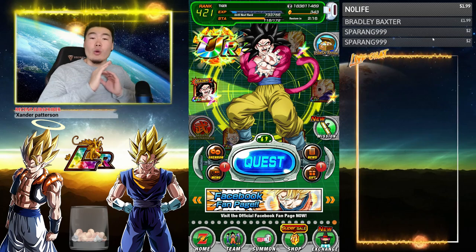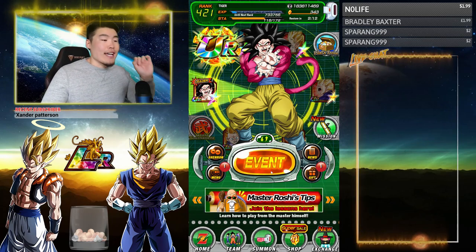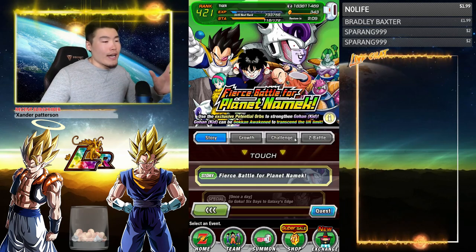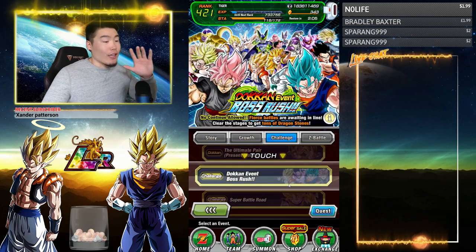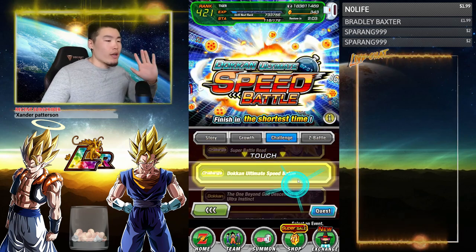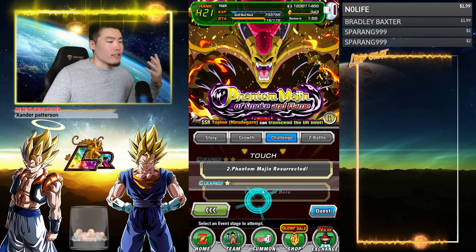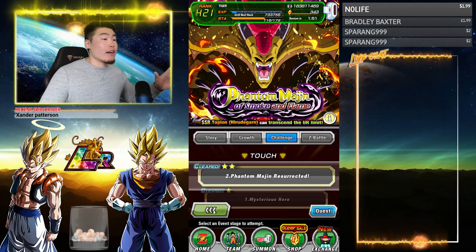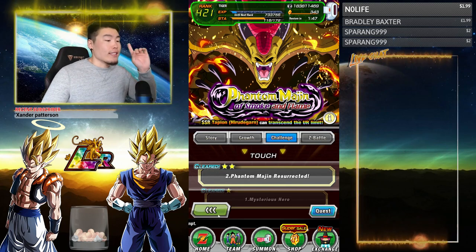To collect the 1st ball, all you have to do is complete a Dokkan event. For newer players, go to Challenge — any of these events, not including Boss Rush, not including Super Battle Road, or the Speed Battle, but anything else on the Challenge tab is okay as long as you complete it. You can complete Stage 1, Stage 2, Z Hard, Super 2 — it doesn't matter. As long as you complete a stage from a Dokkan event, you're good to go. That's the first ball.